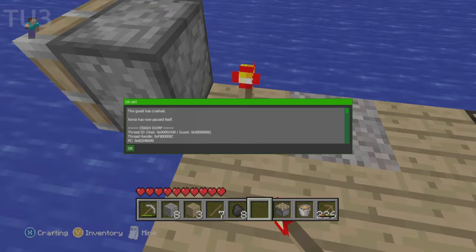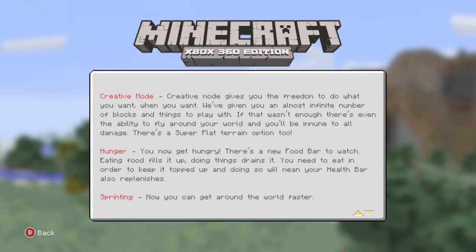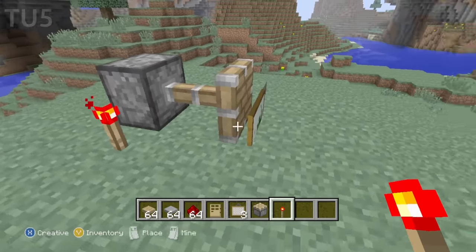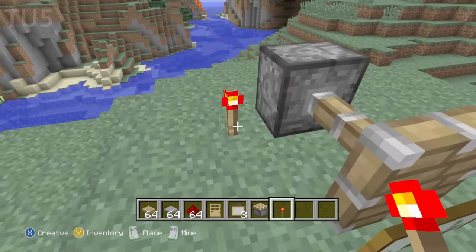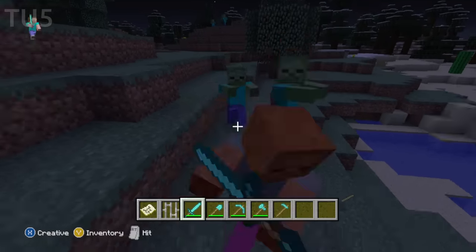Title Update 3: the game crashes when pushing a piston at the edge of the world. Title Update 5. This update added loads of stuff, notably creative mode, so I don't have to test in survival anymore. Paintings can be pushed by pistons — this is probably useful for something cool, but sadly it was patched the update after this. Tools take damage in creative mode, except hoes for some reason.